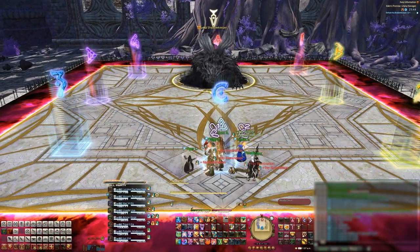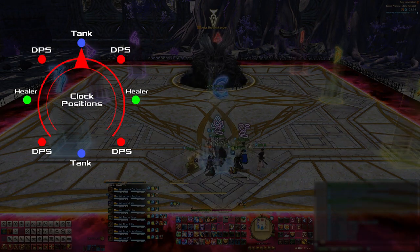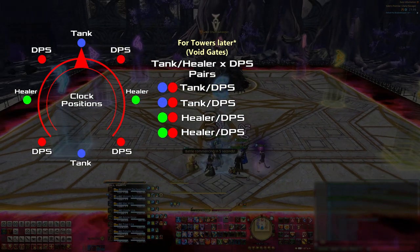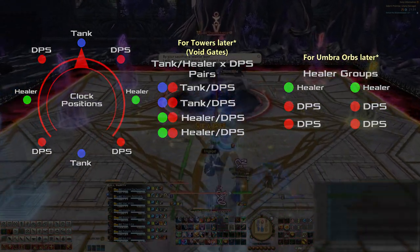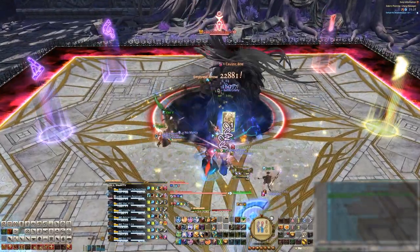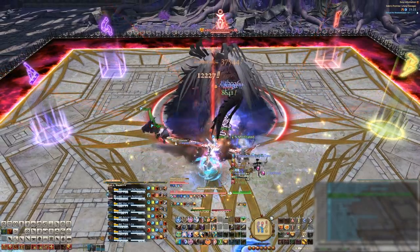We set up our markers like this. They're not too important for the placement, so use whatever your group is comfortable with. You'll also want to assign clock positions, tank, healer, and DPS pairs, and left and right healer groups consisting of a healer and two DPS. One thing to remember about this boss is that his shadow blob underneath him doesn't do any damage to you, so you can move in and out of it at any time. It's just for looks.